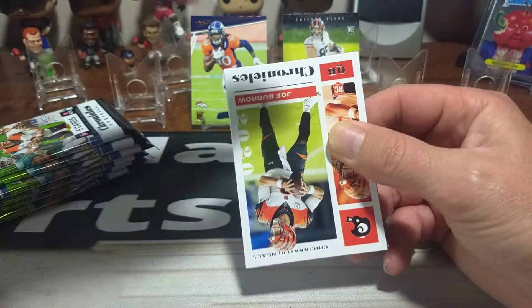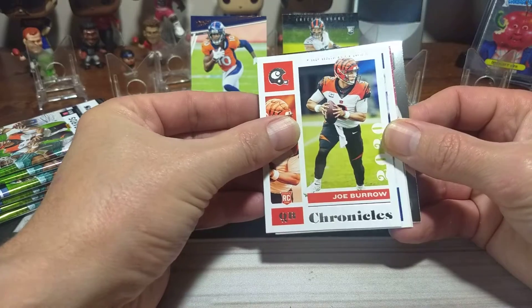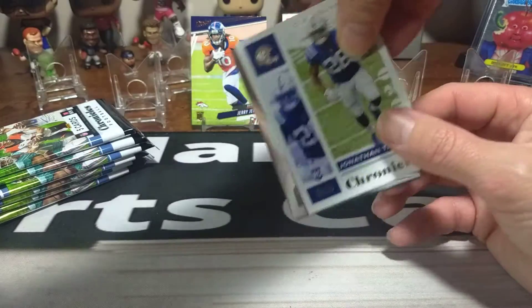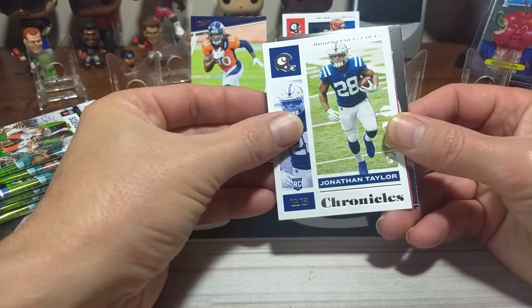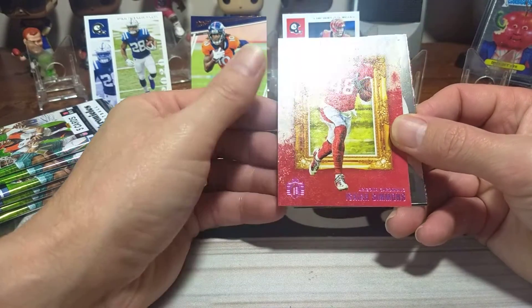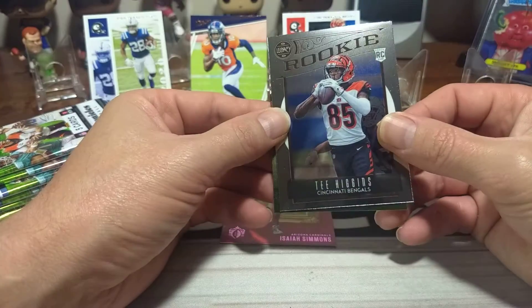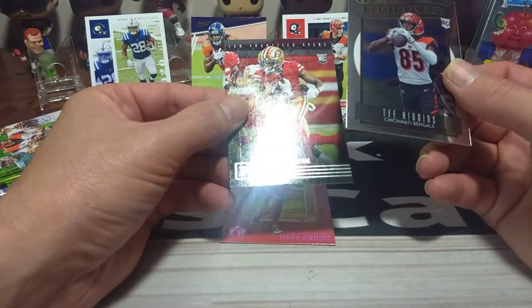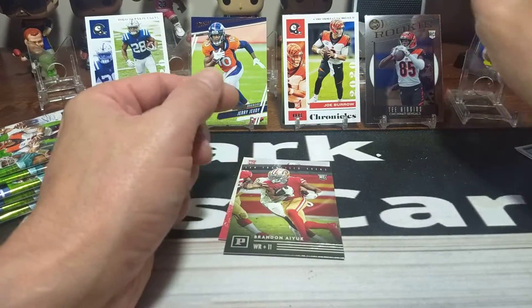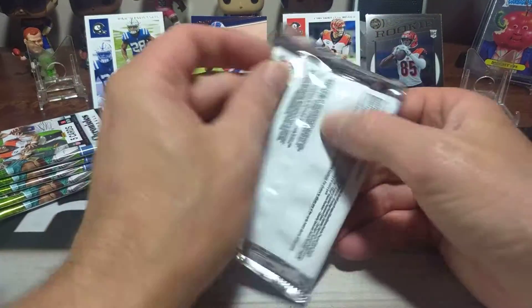Right up top — nice Joey B. Nice Joey B in Chronicles. He goes right to the front. Right behind him is a Jonathan Taylor. Nice Jonathan Taylor rookie card. Isaiah Simmons in pink. Tee Higgins — I love these Legacy cards, they're nice cards. And a Brandon Aiyuk. Had big expectations for him this year, didn't do as good as I thought he was going to do, but he's still young.